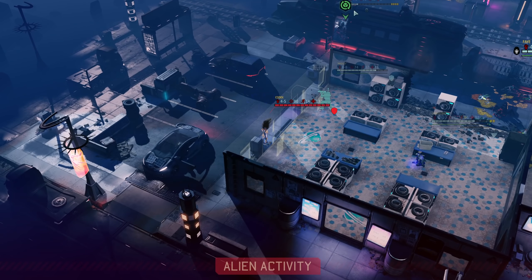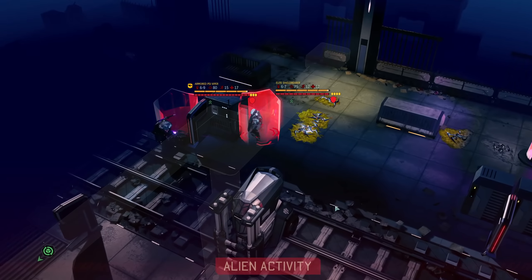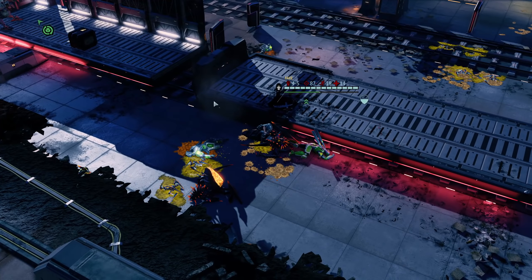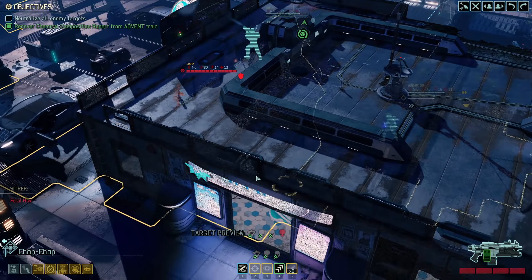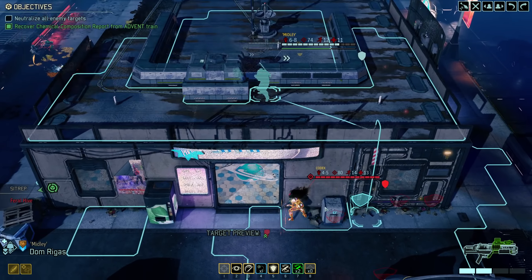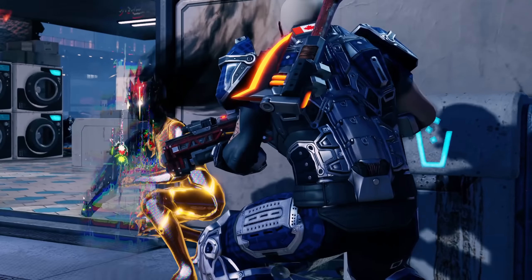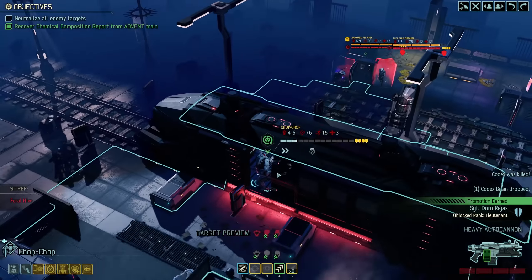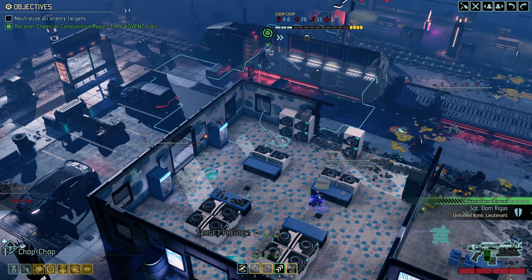He's at like 3 HP but he has 4 armor. They are done — a Shield Bearer. At least one of them has to miss. That was a little bit risky, but I had to hack the objective. Now we should probably back up. Let's kill the Codex first — this is a no-brainer, shoot it in the face with Dom. So there's a good chance this will be a kill, because I get plus 2 damage from red screen. Yup — 13 critical, not too shabby. And that's a promotion to Lieutenant. Let's back up.